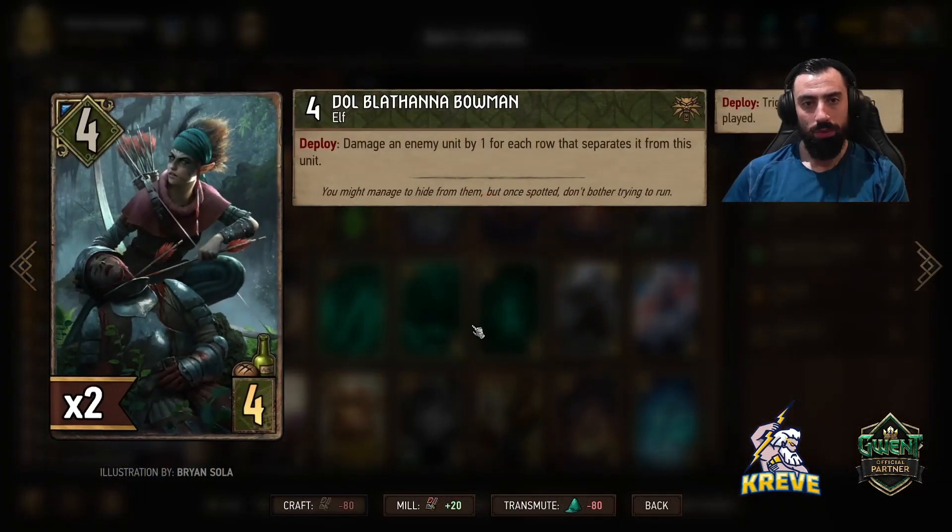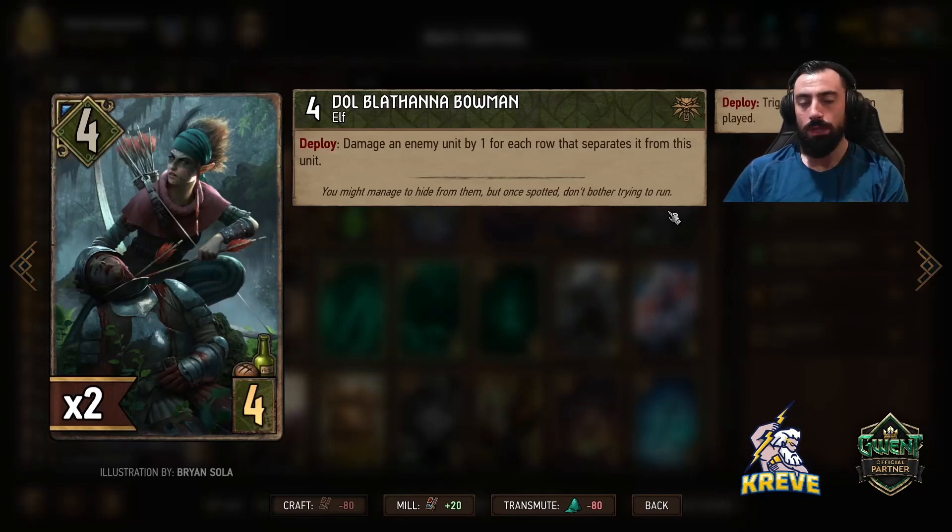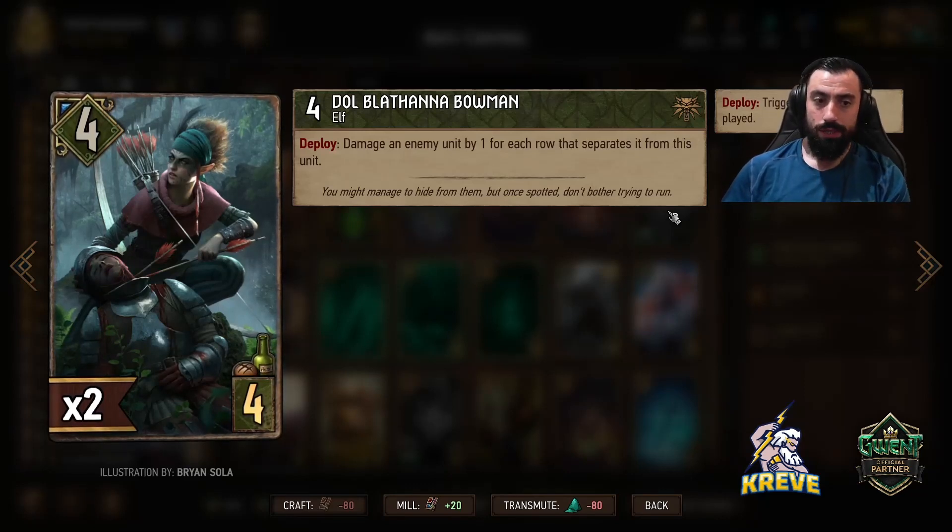We're playing double Bowman - damage an enemy unit by one for each row that separates it from this unit. What you want to do is play Bowman on the ranged row and look to attack your opponent's unit that's on the ranged row. That's the best way to play this.